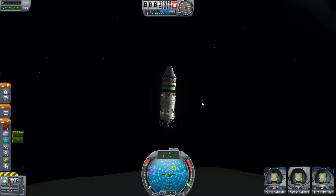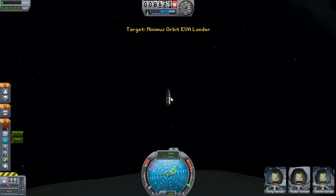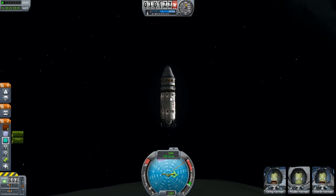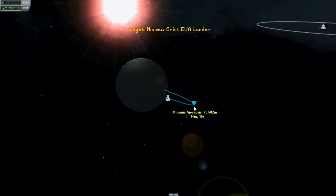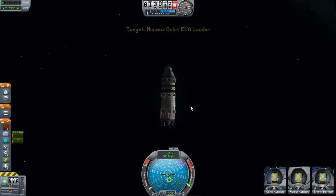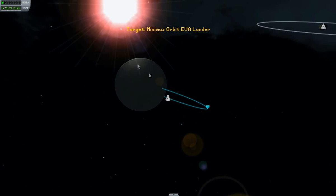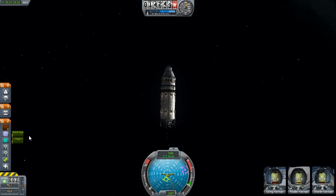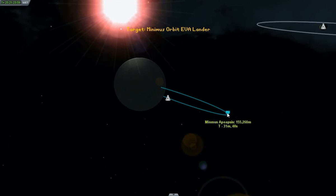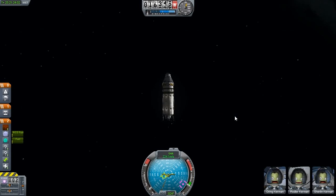I am trying to conserve it as we attempt to escape Minmus. There is no SAS on board, so I have to command this manually. We're looking good — started with about 5,500 liters, so here's hoping we don't need that much.